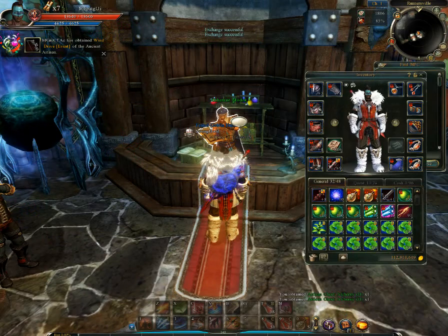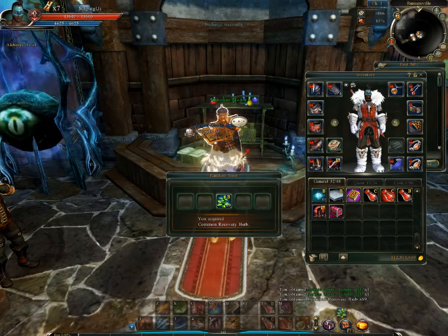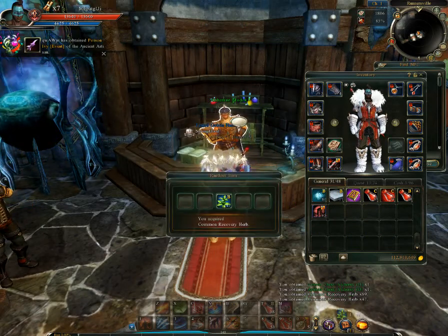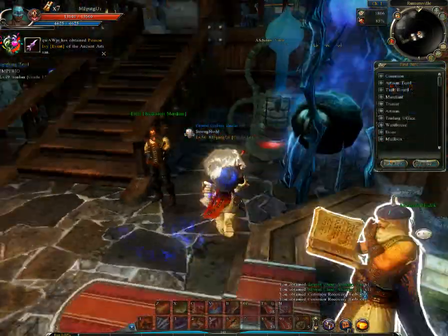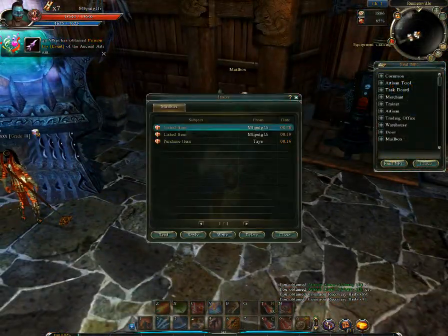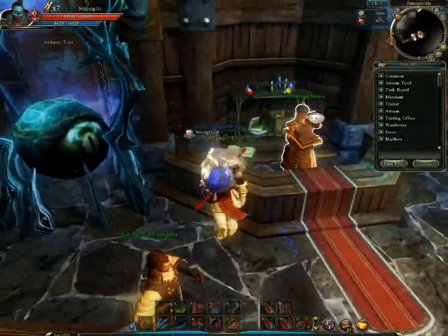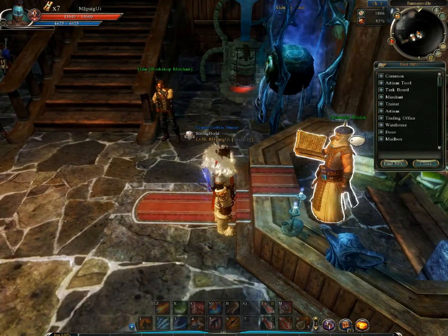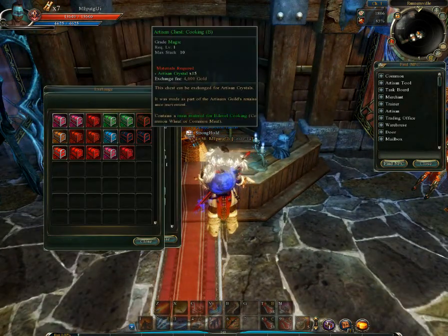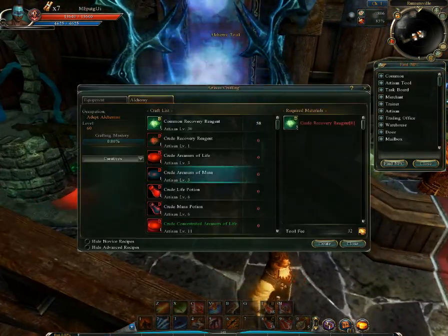Then what you want to do is double-click this and it's going to give you the items you need. Instead of having to go around and farm for that, just go and get it. Get the Iron Crystals, buy them or whatever, and then go here. Just get this.